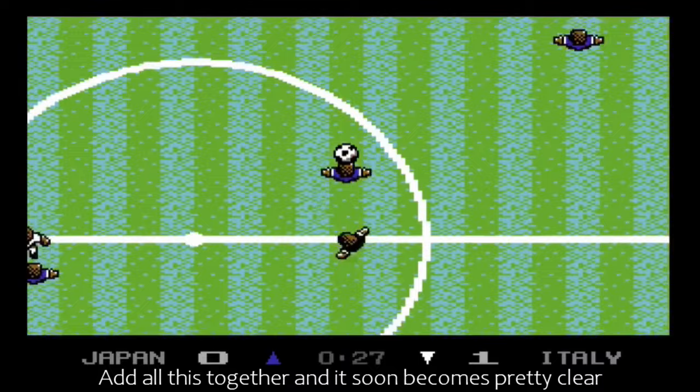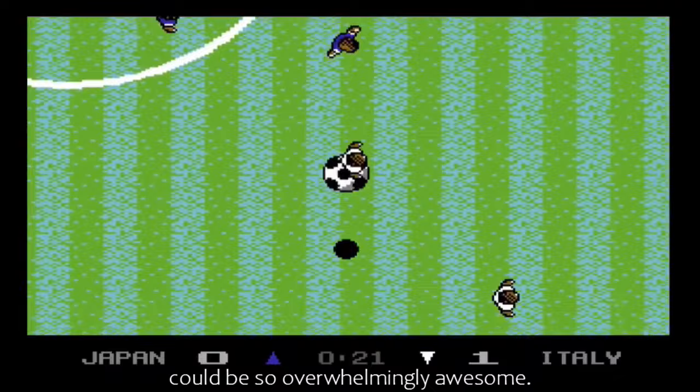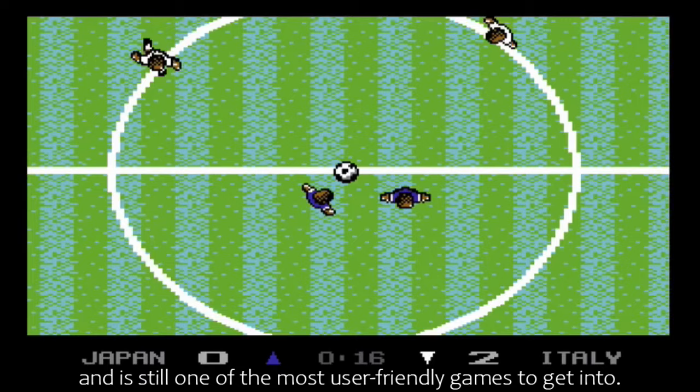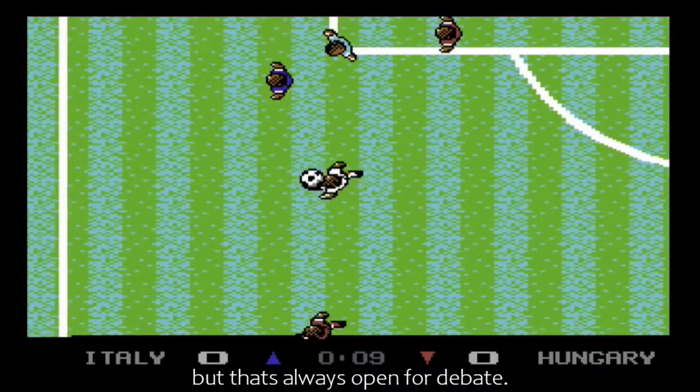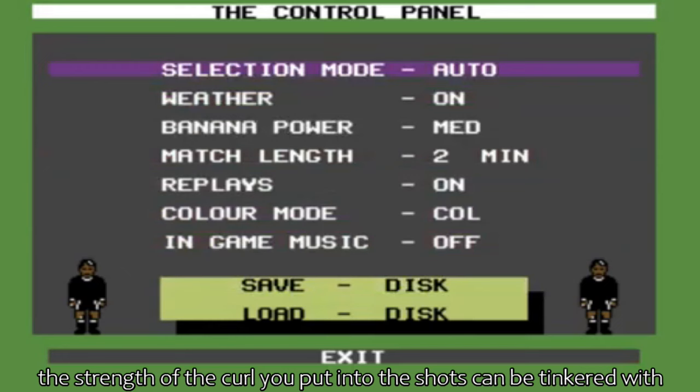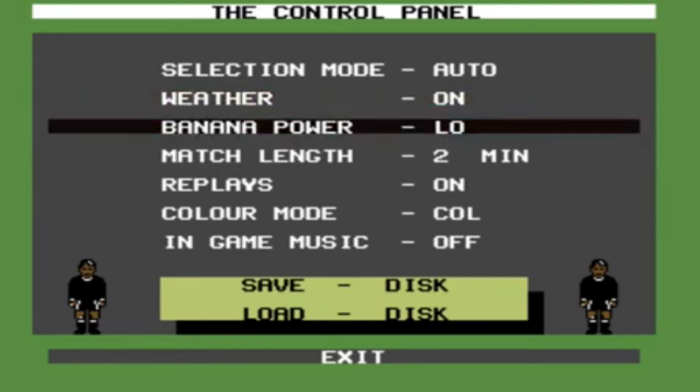Add all this together, and it soon becomes pretty clear how something as simple as a football game could be so overwhelmingly awesome. It was undoubtedly the best football game ever produced at the time, and is still one of the most user-friendly games to get into. Okay, maybe that's a bold statement, as I know there are loads out there that preferred Emlyn Hughes or International Soccer — but that's always open for debate. The duration of the games can be changed to suit, the strength of the curl you put into the shots can be tweaked, and the colour of your football kits can be changed, all in the menus.